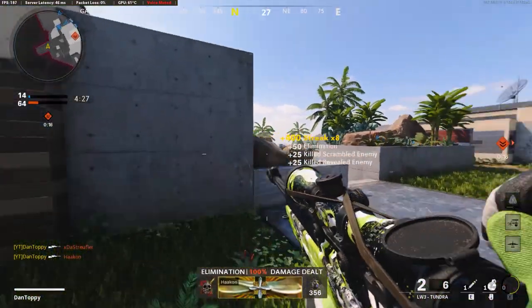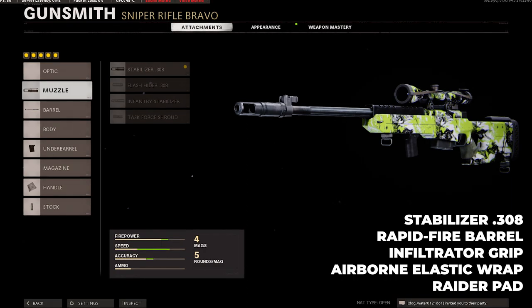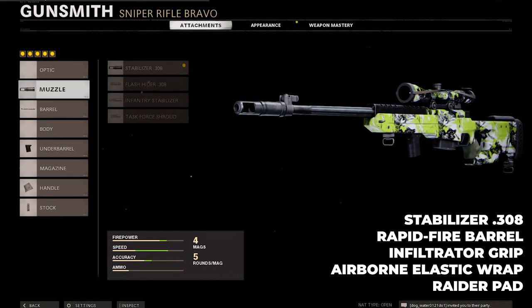The best class you want to be running on the LW-3 Tundra inside League Play is the Stabilizer .308 Muzzle, the Rapid Fire Barrel, the Infiltrator Grip, the Airborne Elastic Wrap, and the Raider Pad.